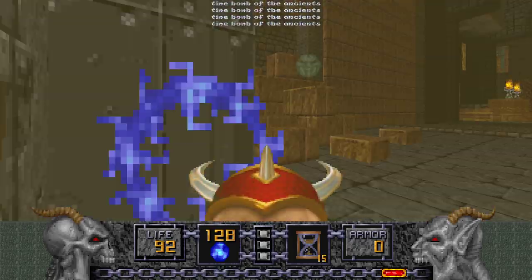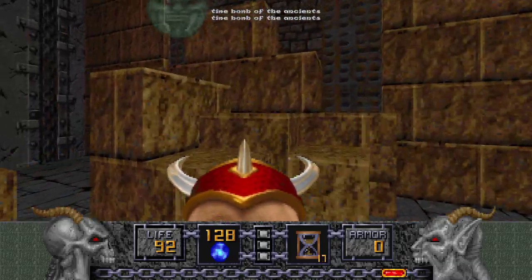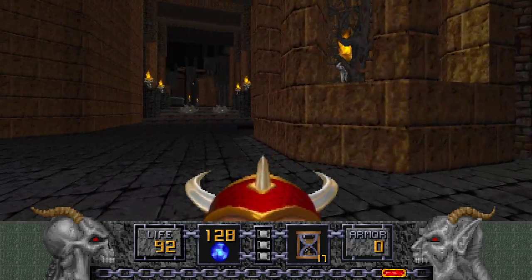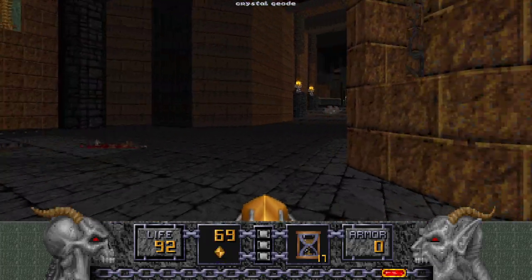This area opened up and it has some Time Bombs and a Shadow Sphere — both good things to have. We're low on one ammo, so let's grab that Geode.